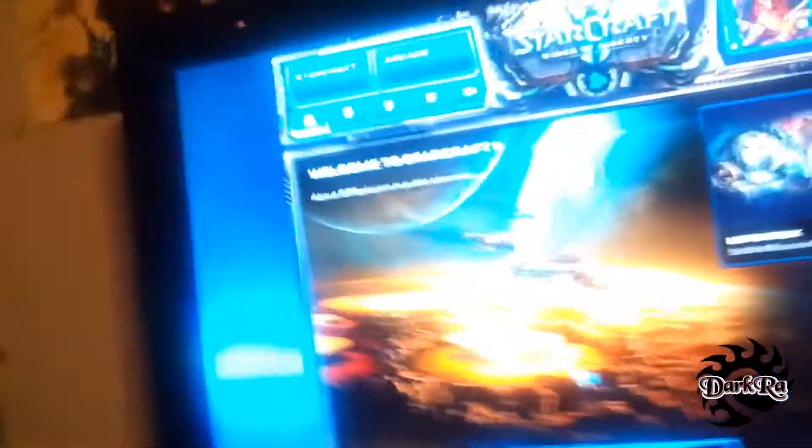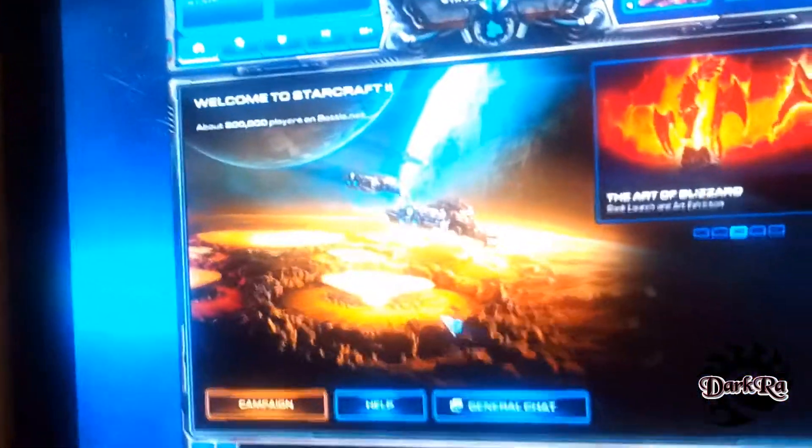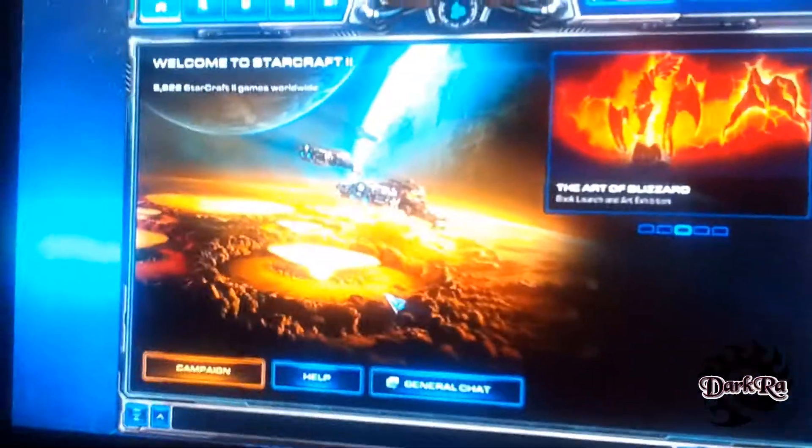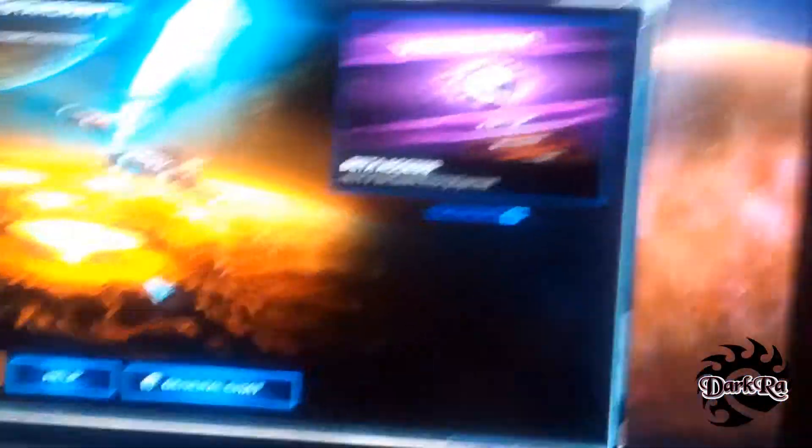Next to that is a Dynex 32-inch TV — really nice, 720p max, but right now it's at 1080p. I have no idea how, but my Avermedia Live Gamer HD is making it 1080p. I'm going to be getting a new monitor and putting it closer to my desktop so I can use this TV underneath, where I can put my mouse, keyboard, and microphone on top.